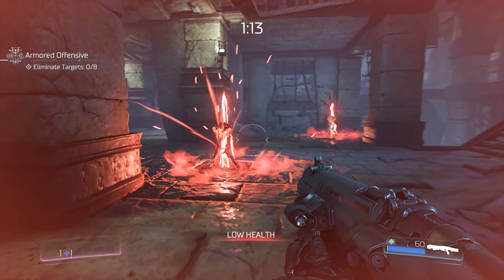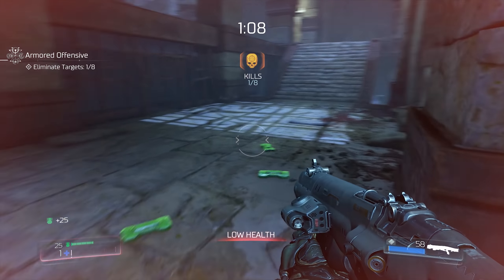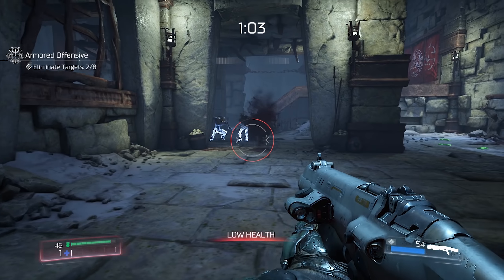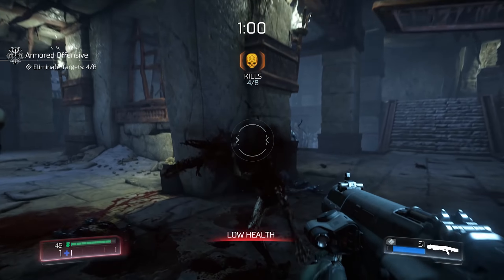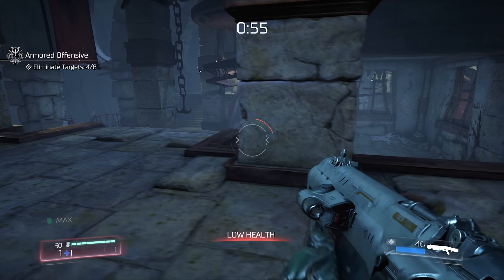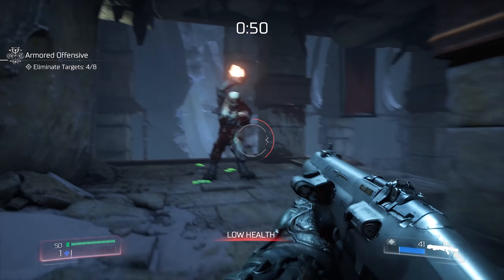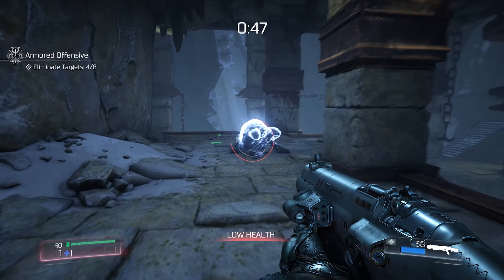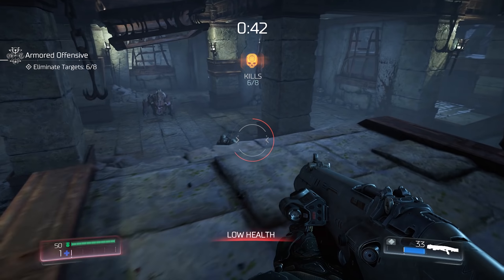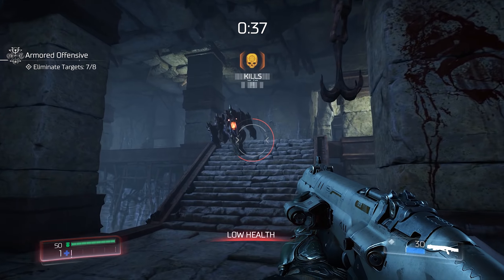This is a fun challenge because we only have one health. There are a couple of armor chips around the arena, and we only have the combat shotgun and the burst fire for it. So imps, especially in this tight environment with a lot of corners and stuff to watch out for, become pretty scary — as does this hellmite. But what we get for doing this is a rune that causes glory kills to also drop armor for us.